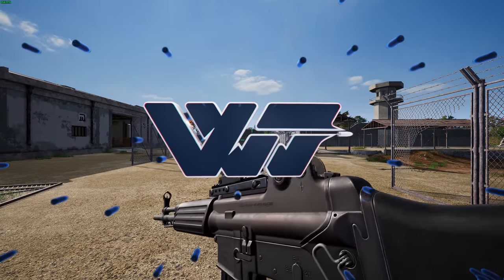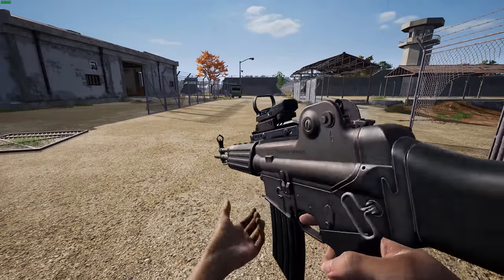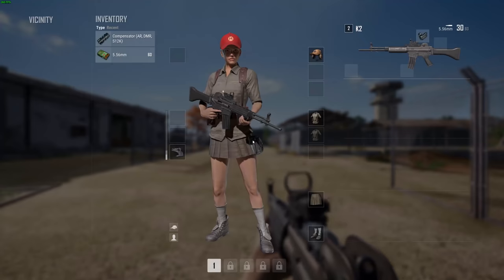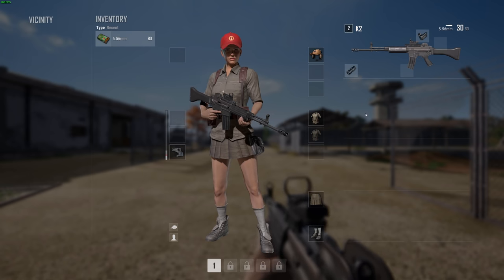Welcome guys! PUBG has gotten a new assault rifle exclusive to the new map Tego. The K2 assault rifle is a 5.56 assault rifle with the least attachment slots of any 5.56 AR in the game. So obviously to reduce the recoil the most, you just want to put a compensator on it. Simple.